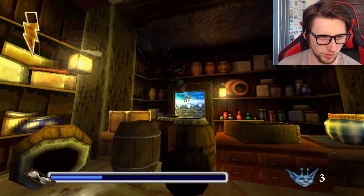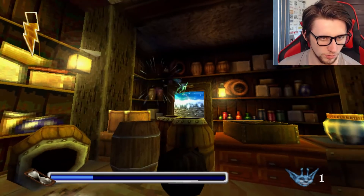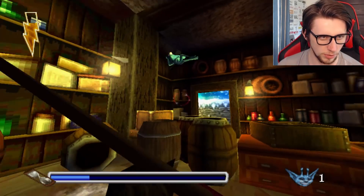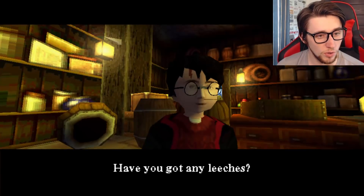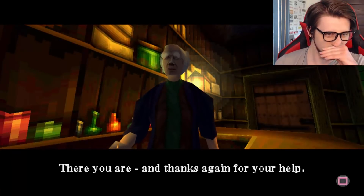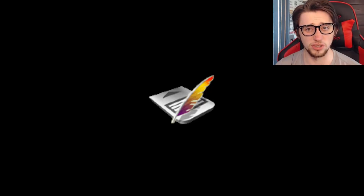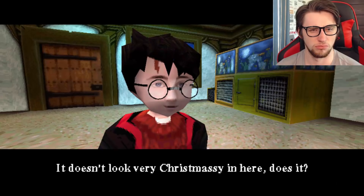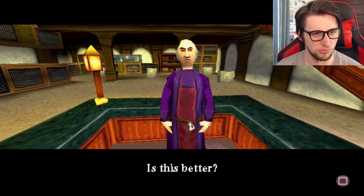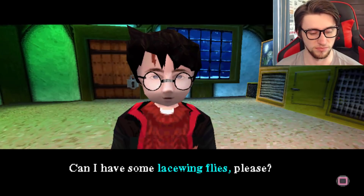That's it. Three, two, one. Big one. Oh yes, leeches. Very kind of you, sir. That was easy, we got that. So now it's just lacewing flies and then I think we're good. Welcome to the Magical Menagerie. It doesn't look very Christmassy in here, does it? Can I have some lacewing flies? Fair play.